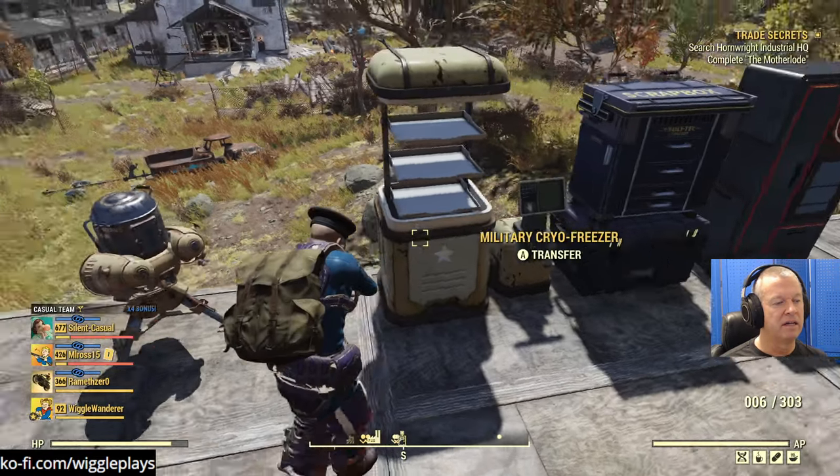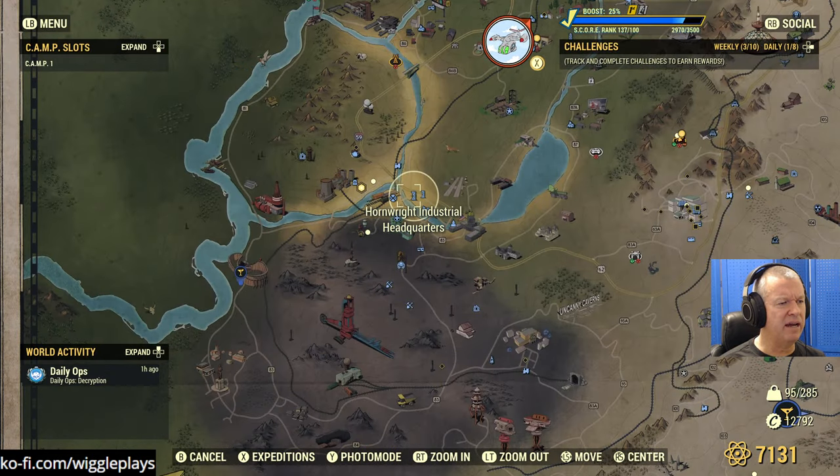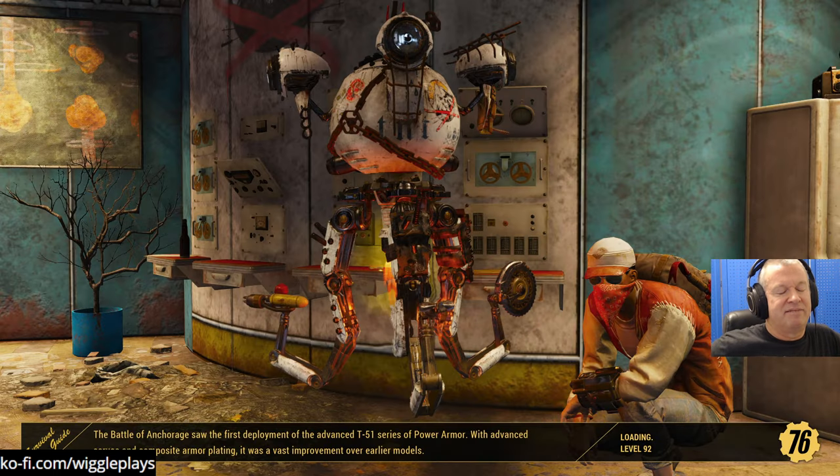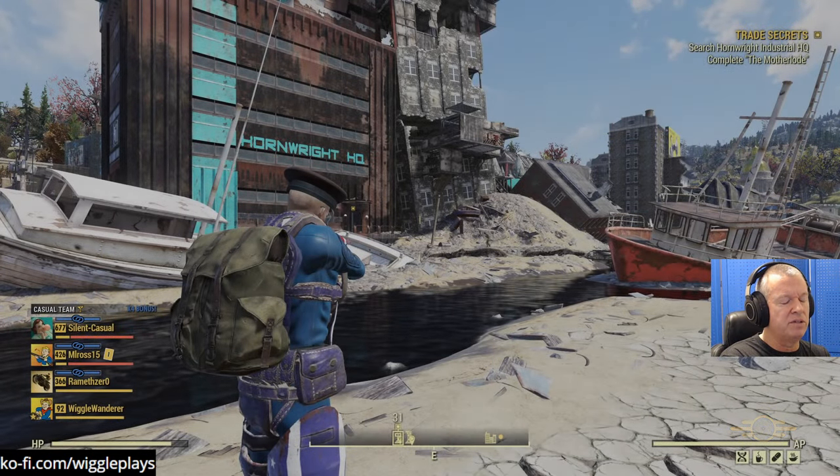I have a cryo freezer so I do have some meat in case I go melee - I'm buying that from White Spring. Since I'm not doing melee today that'll have to wait. I didn't play the pre-Wastelanders version, but seeing every little flaw now - or what I see as a flaw - it's just opinion. Obviously people enjoy the NPCs. The cryo freezer - I think that was in the Atom Shop.